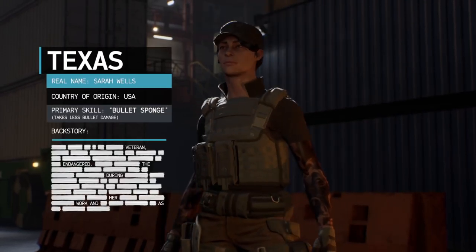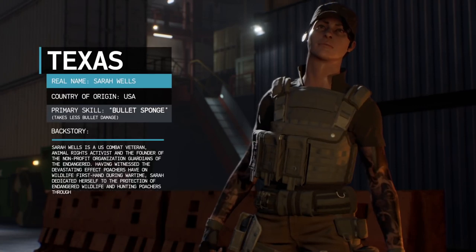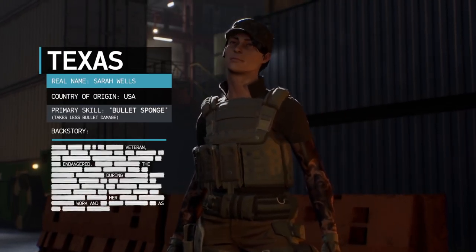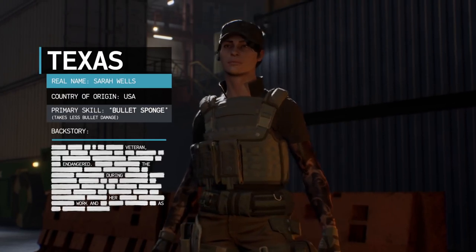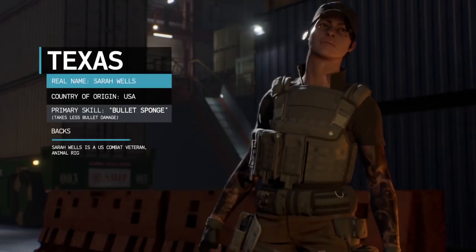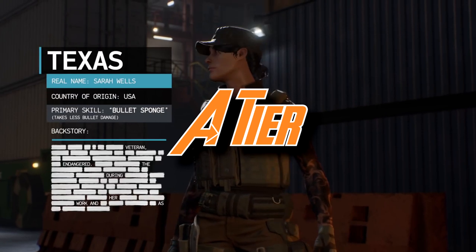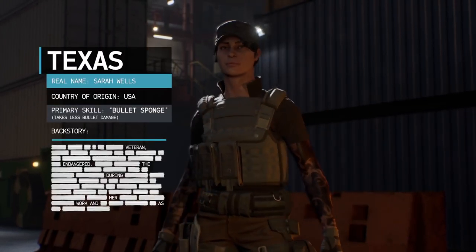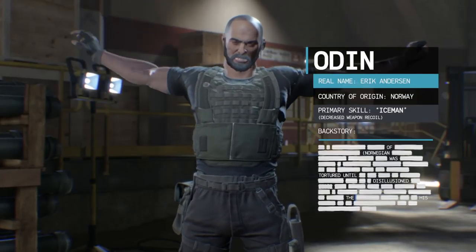Texas from Texas is up next. Her ability is called Bullet Sponge, which lets her absorb more bullets — one of the most beginner-friendly contractors. It doesn't seem to apply to the head, but she can keep you alive longer. Testing with a beginner pistol showed she could take something like five extra shots, though with more powerful weapons that might only translate to one or two extra bullets. In a one-on-one situation that might normally result in a kill trade, Texas gives you the edge — I'd put her in A tier.